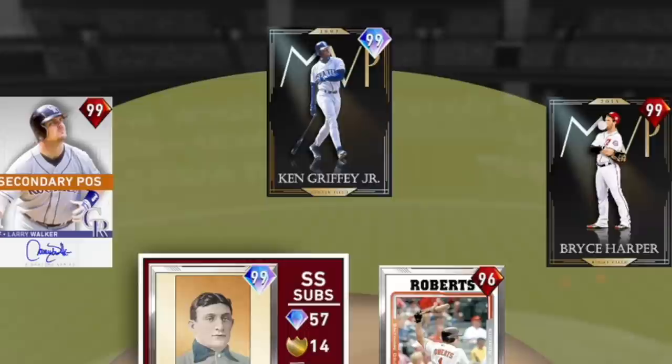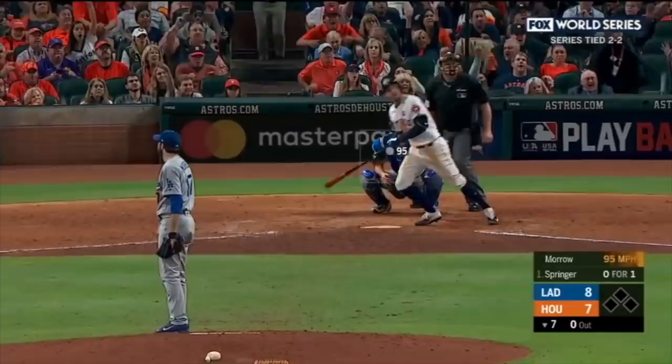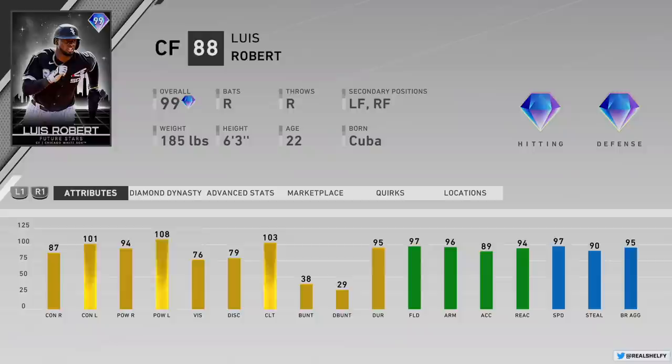You can have an outfield like Larry Walker, Ken Griffey Jr., and Bryce Harper. Throwback-specific cards like George Springer's 2017 postseason, and projected future star cards for some of the top-ranked prospects in the game.